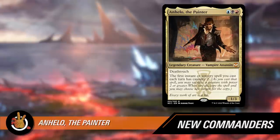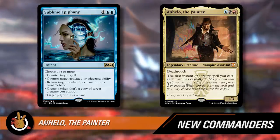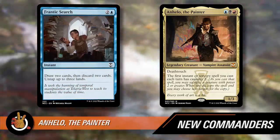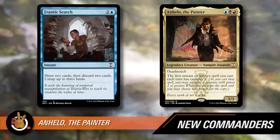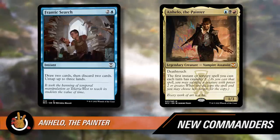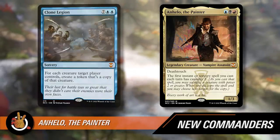An important thing to note: a lot of cards that trigger off casting instants and sorceries make 1/1 tokens. Casualty doesn't work like crew — you cannot sacrifice two creatures with power one to add up to two. It's one single creature with power greater than or equal to the number required, in this case two. And you cannot sacrifice two creatures to get two extra copies — you can only make one copy. You only sacrifice one thing. Copying spells is very powerful, and it becomes exponentially more so with something like Sublime Epiphany.